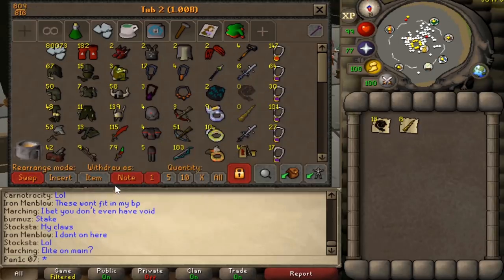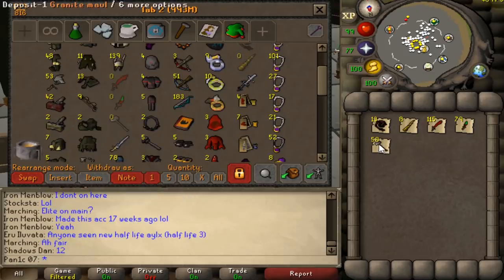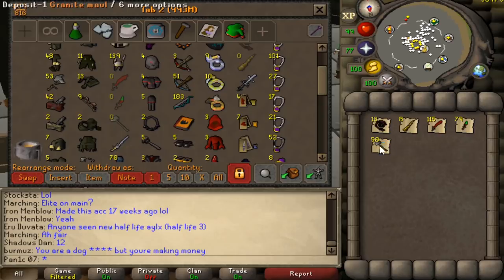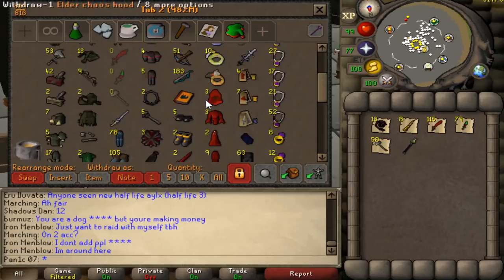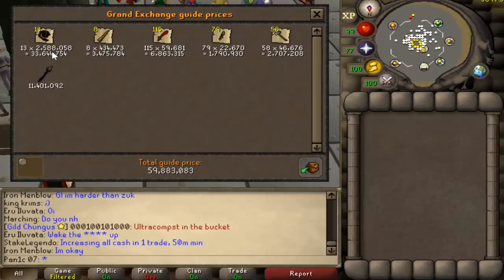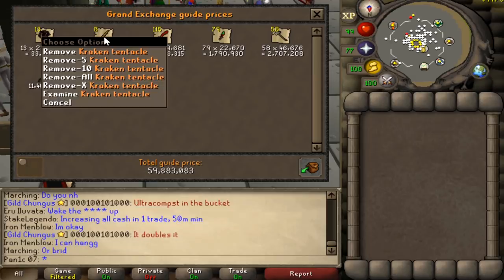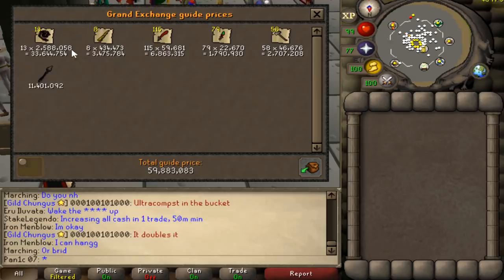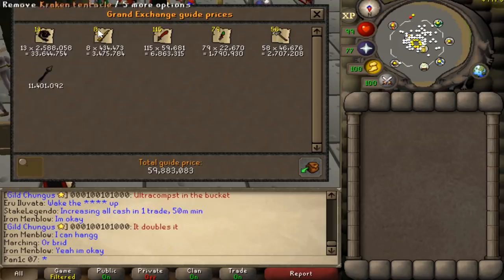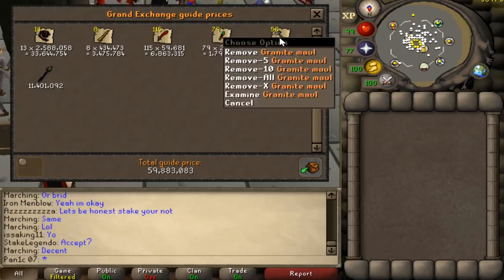Let's price check the rest of the main weapons. We've got 21 whips in total, 115 dragon scimitars, 79 dragon daggers, 59 granite mauls - all of these granite mauls are from the early days before they nerfed them. That's 59 or 60 mil in total. 33.5 mil in just the regular whips, an added 3.5 mil for the kraken whips. Just under 7 mil in dragon scimitars, 1.8 mil in dragon daggers, 2.7 mil in granite mauls, and 11.5 mil in the toxic stuff.